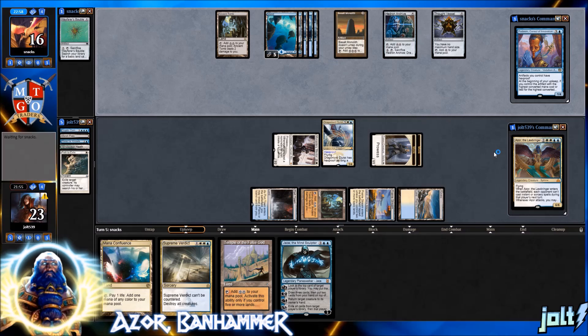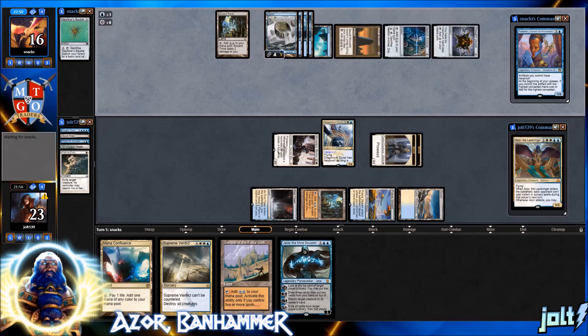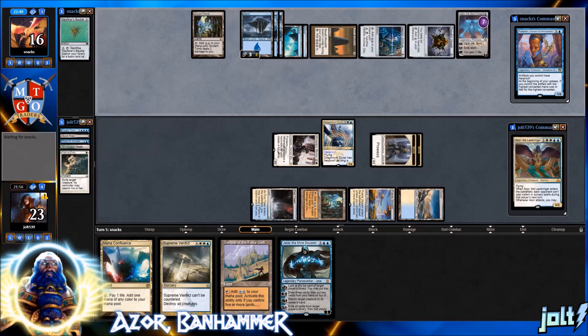Opponent's going to crack Wayfarer's Bauble. Outside of that, our finisher package includes Dragon Lord Ojutai on the battlefield, Archangel of Thune, Monastery Mentor, and we're also running Entreat the Angels — whenever you cast an instant or sorcery spell you'll get tokens. But looks like they're going for Ugin.